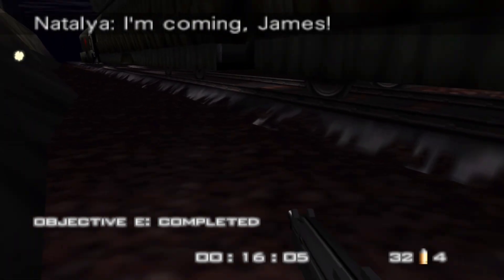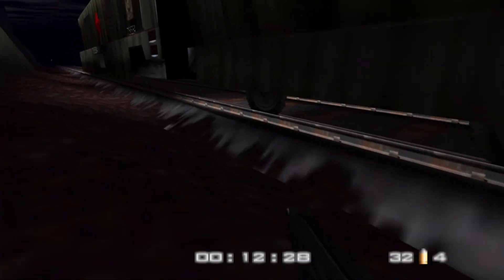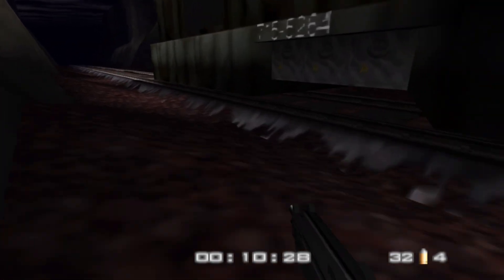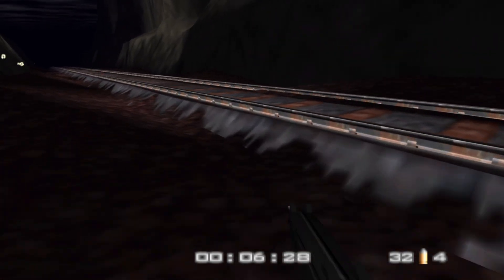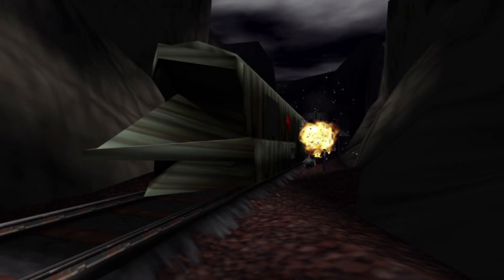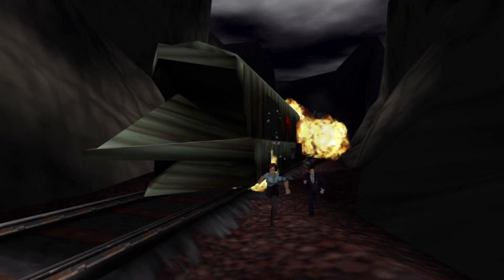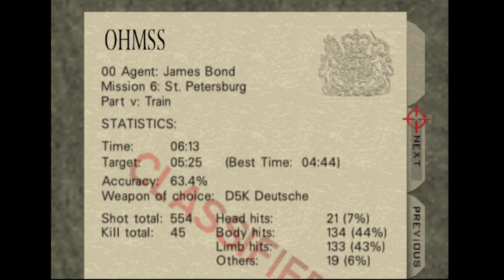Those guards at the bottom are going to shoot up past us — they shouldn't be able to hit me, but they might, because the bullets are whizzing right past me. I'm just running to the line up here. Yes! So we've done the level — that's Train, 00 Agent difficulty, without taking a hit. Very fun, very challenging. This was done live over on Twitch. If you want to see more of this, please follow me over on Twitch. Thank you, and I'll see you in the next level.